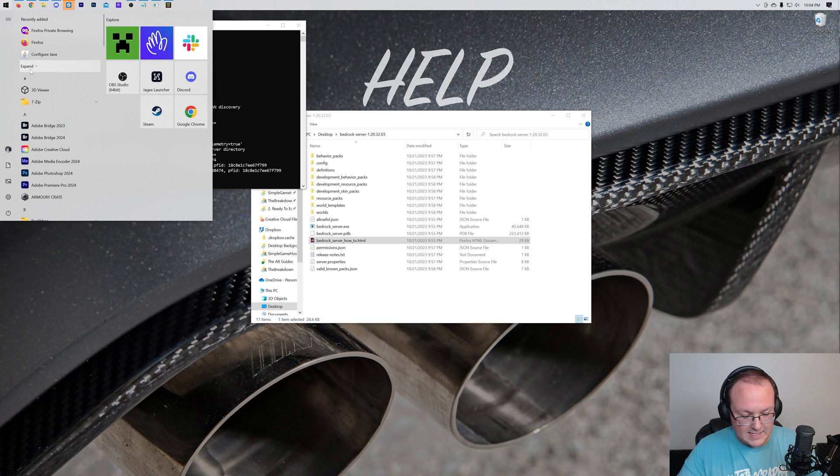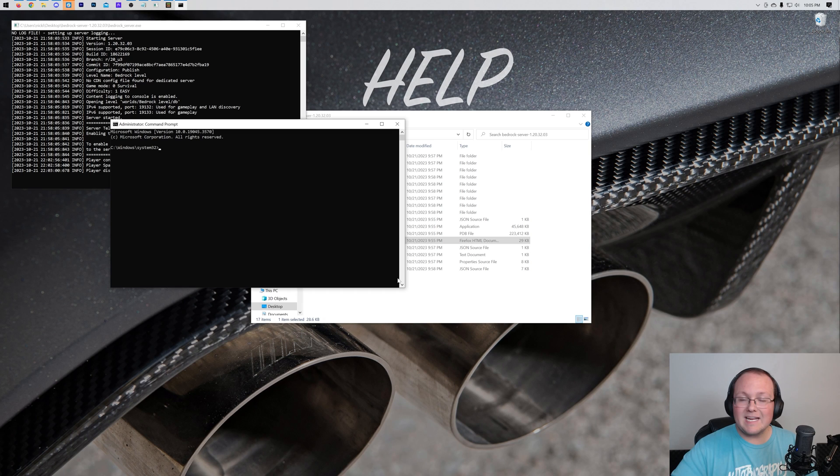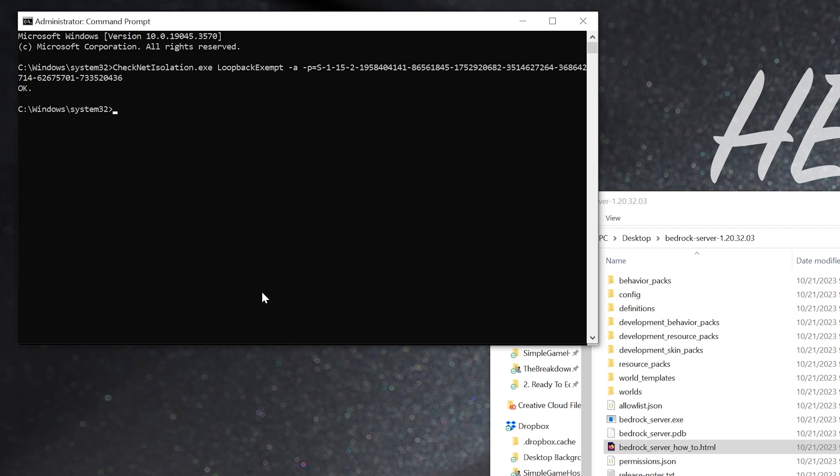In CMD — search for CMD in the Start menu, right-click, and click Run as Administrator. You may get a User Account Control pop-up; just click Yes. In Command Prompt, go to the description and run a code that's listed there — just paste it in and hit Enter. It'll say OK. This is going to allow you to join your server from the same computer that is hosting it. Just copy the code from the description, bring it into CMD, and paste it.